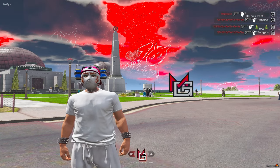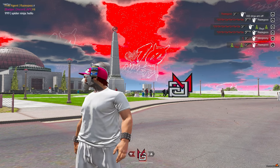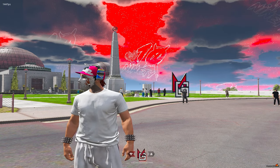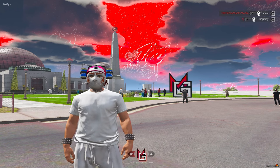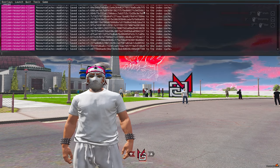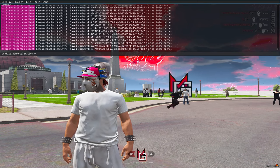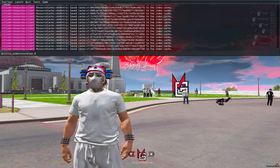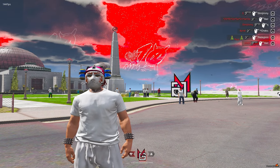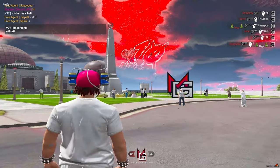Now that we're in the RP server, let's get into the FiveM defaulted mouse acceleration. Everybody's mouse acceleration on FiveM is defaulted to 10. To change this, open the F8 menu — I'll post the command in the description so you can copy and paste it. Make sure the command is typed exactly like mine. Once you do this, you're putting your FiveM aim acceleration to zero. Everybody's is defaulted to 10, so everyone has aim acceleration unless you turn it off manually.